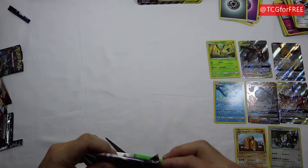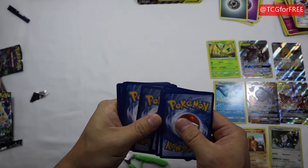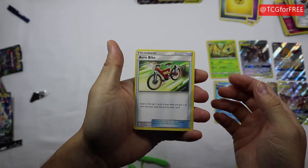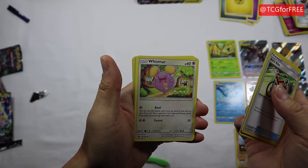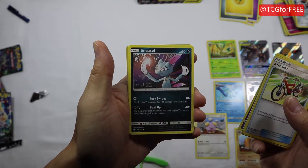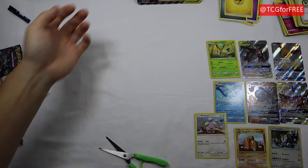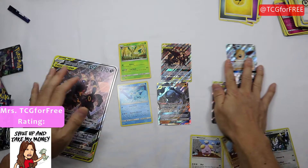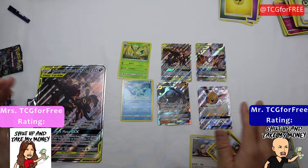Outside of the guaranteed cards in this set, we have not gotten anything above a regular rare in these packs. Some people have a theory that sometimes in boxes you don't get as great a set of packs because you get the guaranteed cards, but I think that's urban legend. In the Celestial Storm pack we got a Super Scoop Up, Weepinbell, Gulpin, Weezing, Sneasel, Bulbasaur, and a Grumpig.